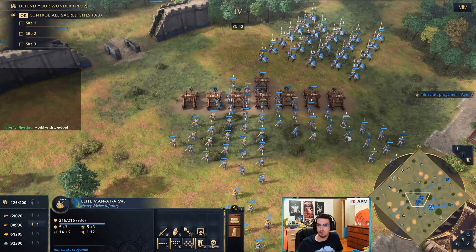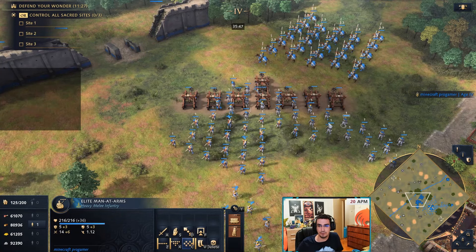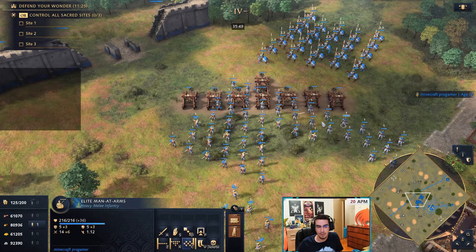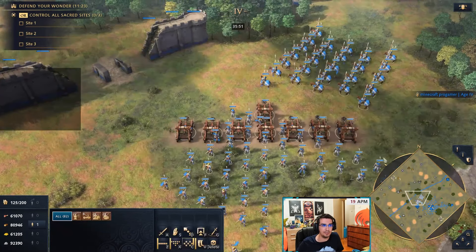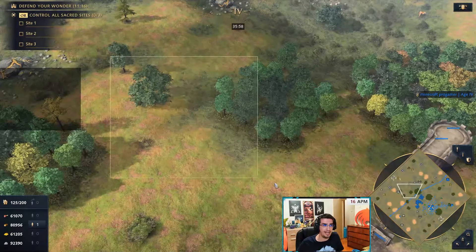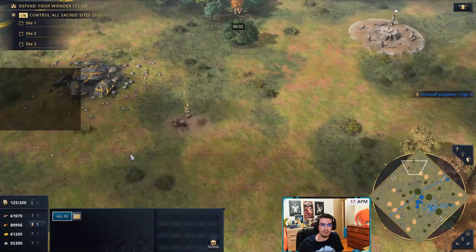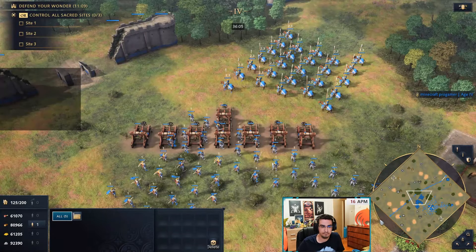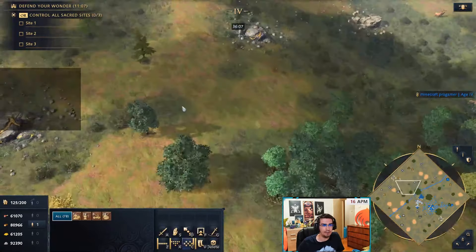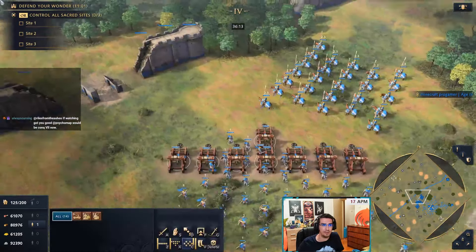Against 10 trebuchets, same thing — make two springalds and you kill them. Or if the enemy is also making springalds, go mass cavalry and kill everything. Another way to abuse siege: if the enemy has mass siege in one spot, just don't fight into it. Break a wall on the other side and run 40 knights into the back of their base to kill all the workers. The enemy will have to pull their units back — they'll forget their siege for a moment and then you run in and kill the trebuchets.